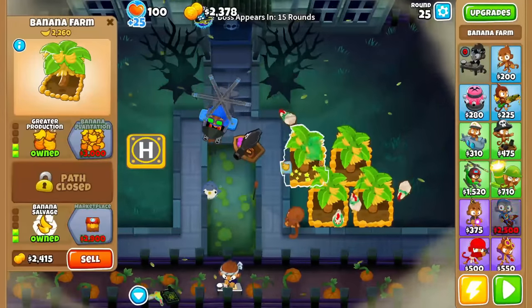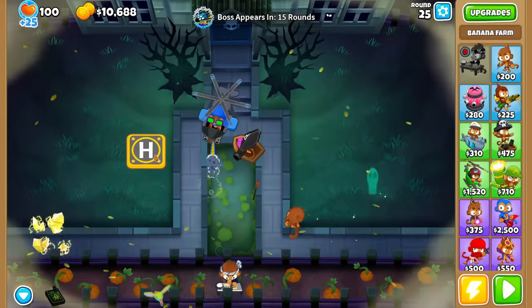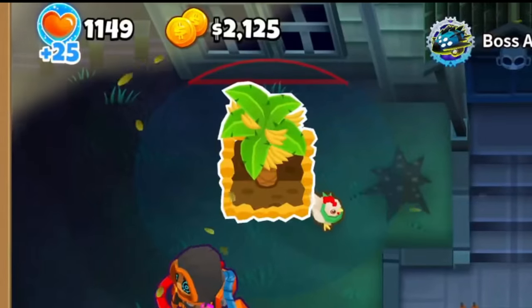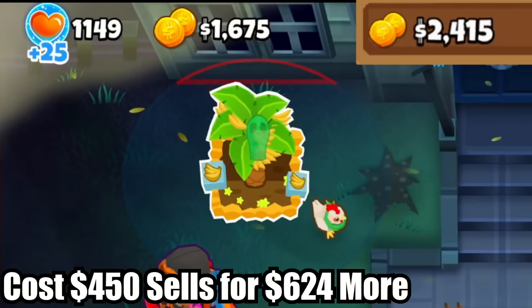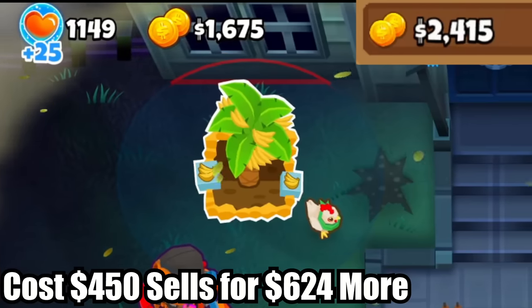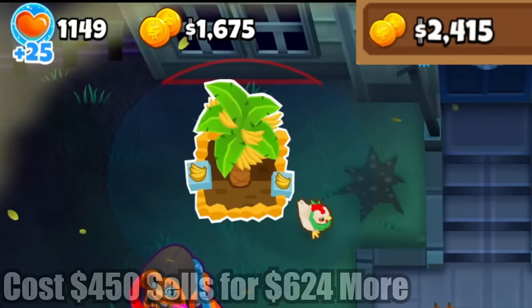Now, we'll upgrade all our farms to 2-0-2s and sell them once we can afford a 0-4-0 heli pilot with the money. The reason we upgrade the farms to 2-0-2s is because banana salvage increases how much they sell for by more than the cost of the upgrade, so you'll get several hundred more dollars from selling them this way.